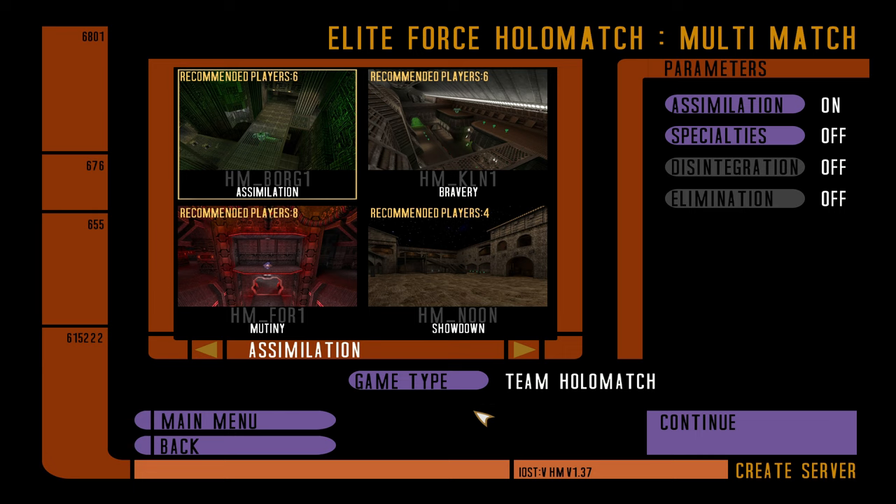For those of you that do not know, Assimilation is a two-team game where one side has to kill a certain figure from the other team. The Federation team has to kill the Borg Queen, and the Borg team on the other hand has the job to assimilate everyone from the Federation team.